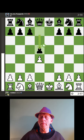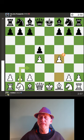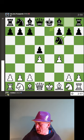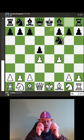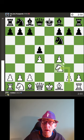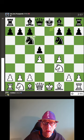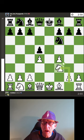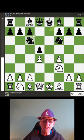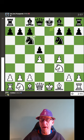D5 is best — 'this prepares the bishop for development.' F4 is a mistake — 'you ignored an opportunity to develop a knight to its starting square.' Knight F3 is the best move. 'You followed a great chess principle and developed a new piece, which is very important.' Knight C6 is just good — it's not the best, whereas my move was the best.